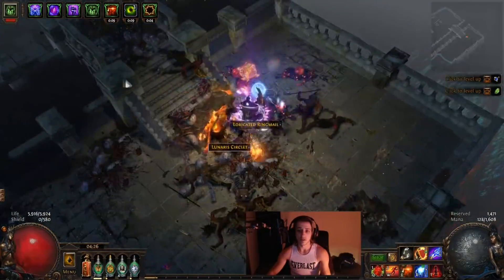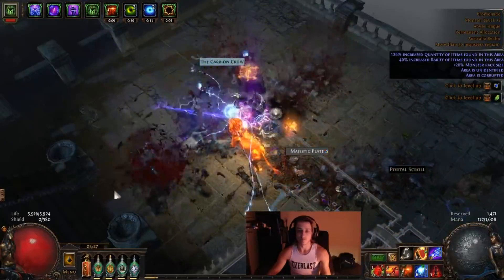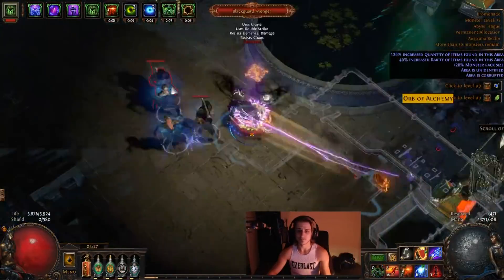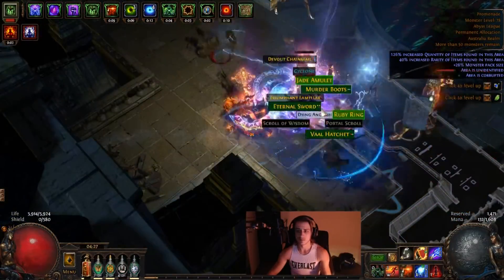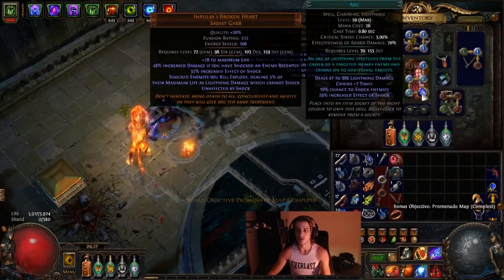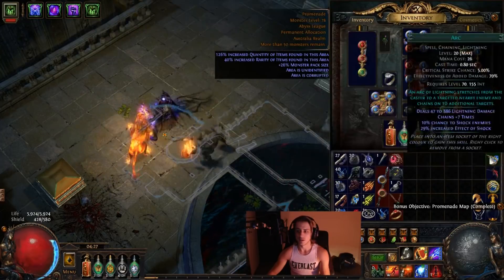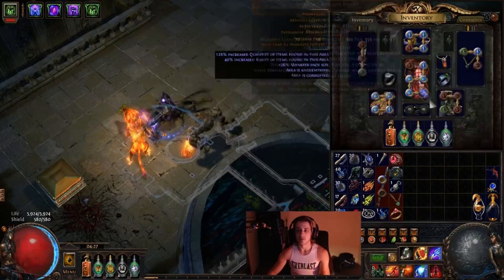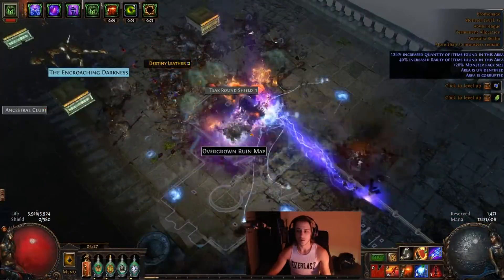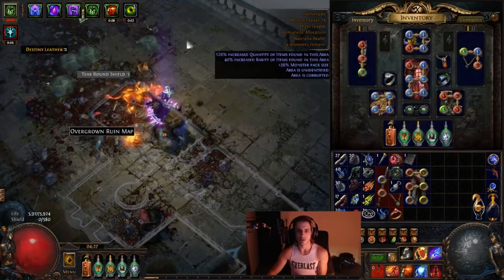I rarely died even though you don't have instant leech and vile pact anymore, and the only real hardships were against the guardians themselves. When you want to go pure single target you just swap out cast while channeling and arc into tendrils with conc and added lightning instead. But that almost never happens — pretty much only against the guardians or some tier 15 bosses. For the most part with multiple bosses, the more the merrier thanks to arc chaining. That's what the character looks like when fully ramped up with good gear.